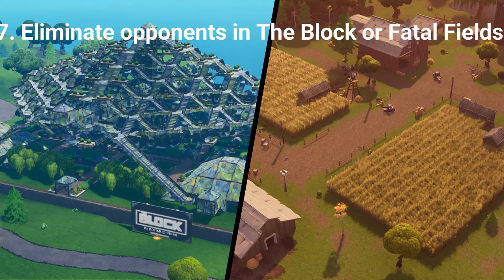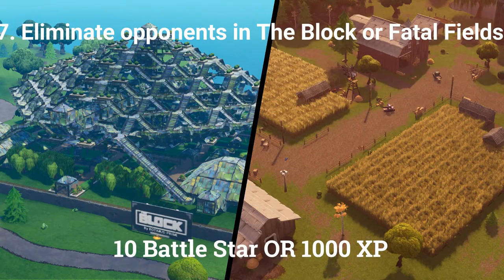The seventh and final challenge is: eliminate opponents in The Block or Fatal Fields, worth 10 Battle Stars or 1000 XP if you are at tier 100.